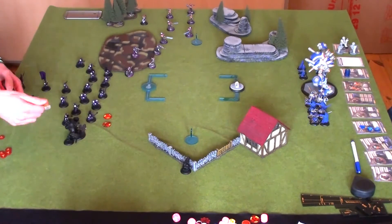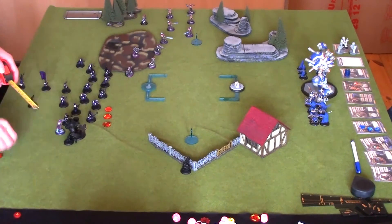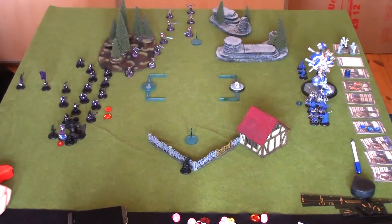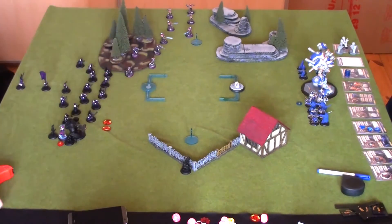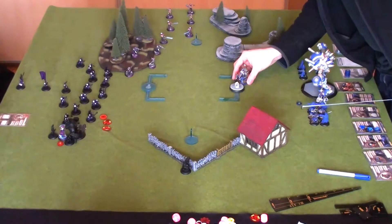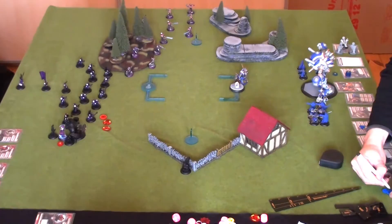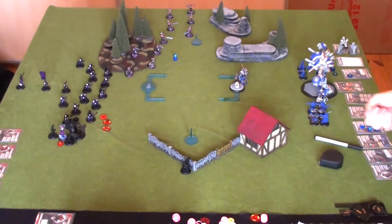Khador was pretty comfortable going in, because the Stormwall was an unknown factor, but everything else didn't feel like it would outgun the Khador list. The question was how much damage Cygnar could inflict before Khador got in range. Especially with the flank setup, Khador had to dedicate some resources there, but felt comfortable moving up and taking some damage on the way in.